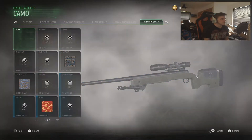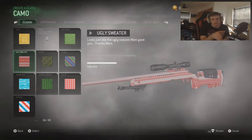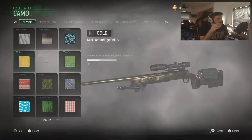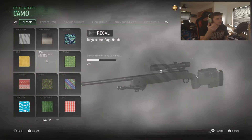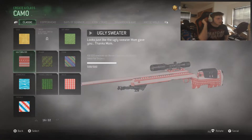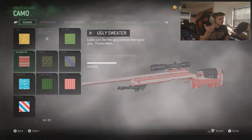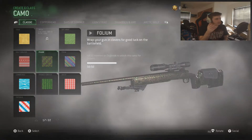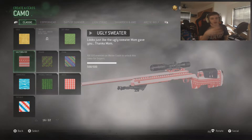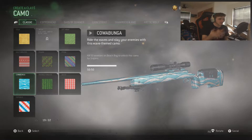I also want to show you the camos on the classic. I don't know what the challenges are for the other guns, but the camos are the same obviously. We have Ugly Sweater and Gift Wrap from Winter Crash - getting 50 enemies on Crash to unlock one, and 500 enemies on Winter Crash to unlock the other. Then there was 50 enemies on Daybreak and 500 enemies on Daybreak for those ones. Now we have the Beach Bog camos.